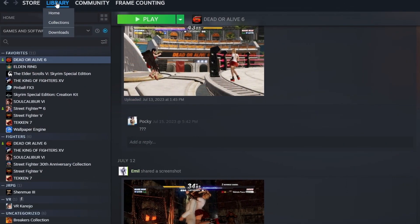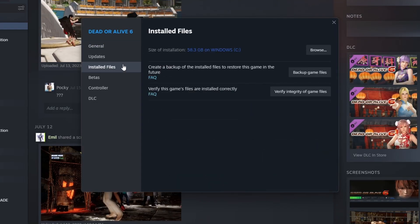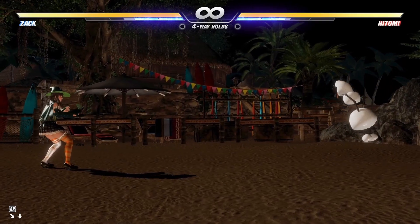So what you need to do is go to your library, right click on the game, go to properties, go to installed files, and click on verify integrity of game files. It's going to do its thing and it's going to re-download whatever files have been changed by mods and reinstall the proper files from the vanilla game. After you get your DLC working, you're going to have to re-mod your game again.